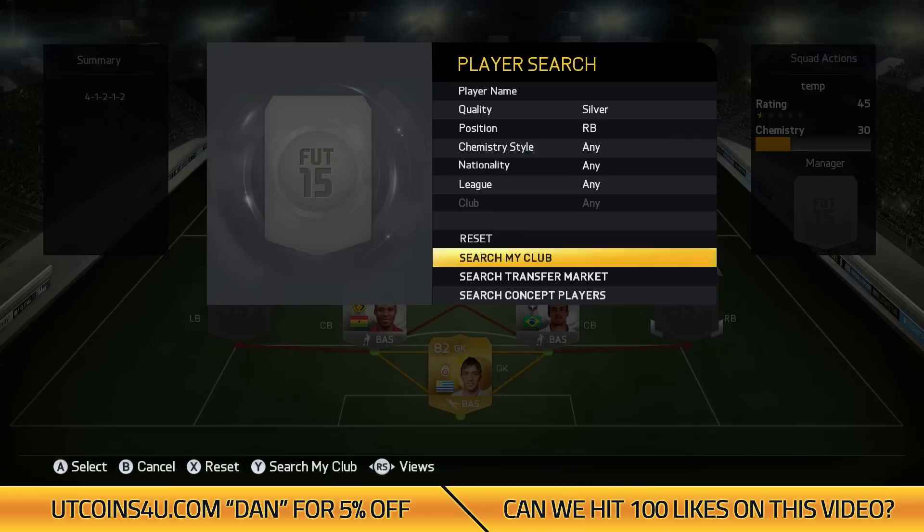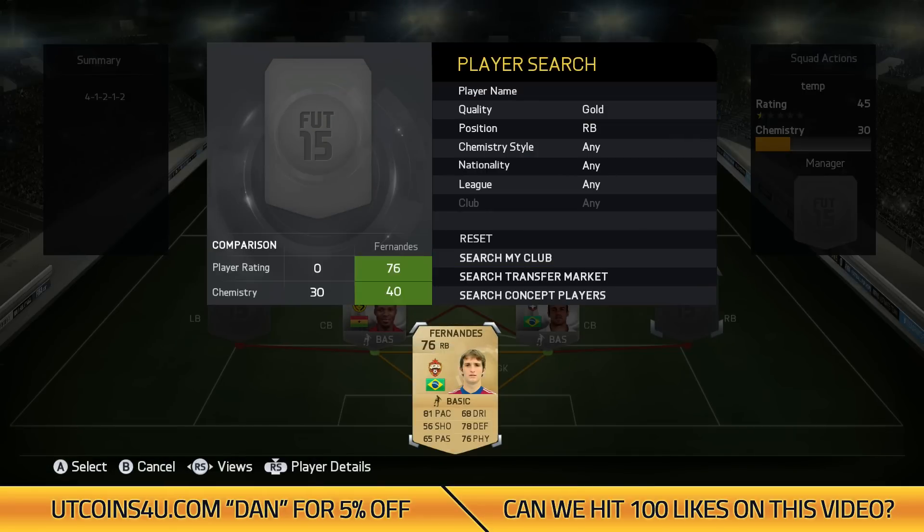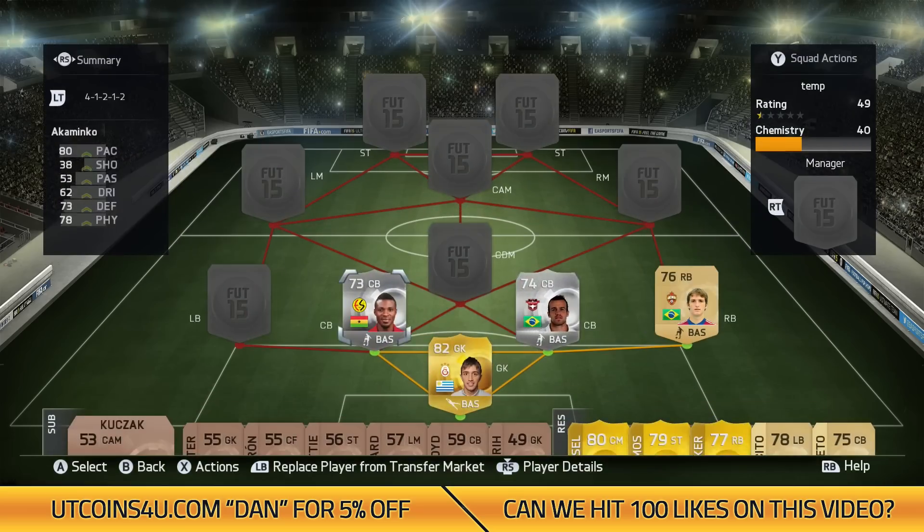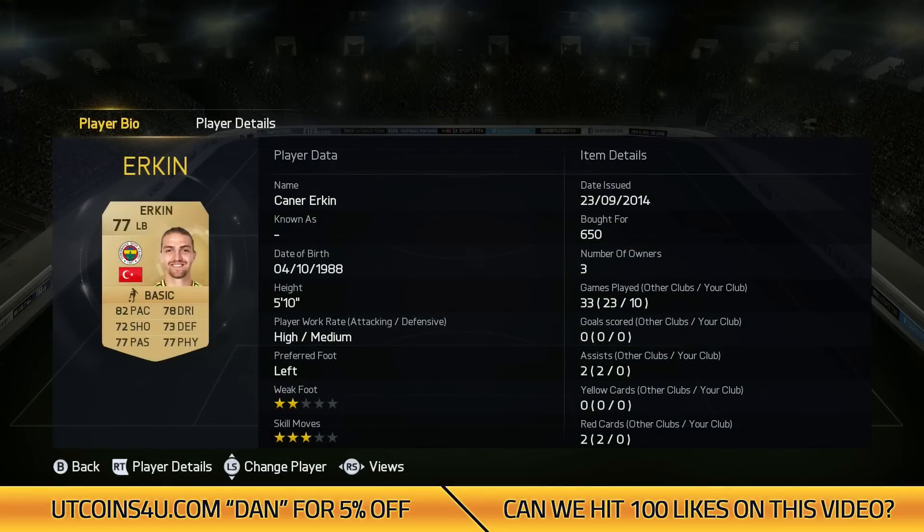Chico is 6'1" and he's got low attacking and a high defensive work rate, which means he's always in the right place at the right time. In the right back position, we've got Mario Fernandez. He's got 81 pace, 78 defending and 76 physical. He cost me 650 coins — another really cheap player. He got a couple of injuries but he was a decent right back.